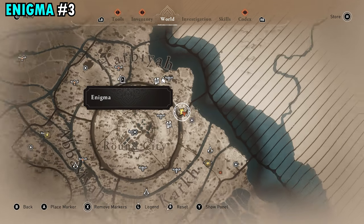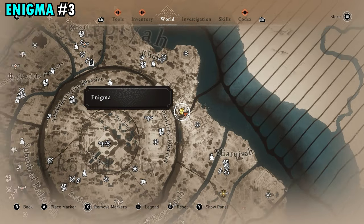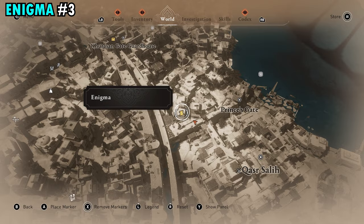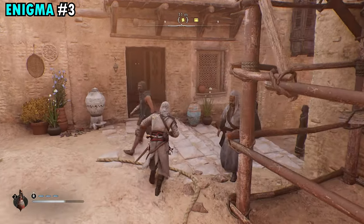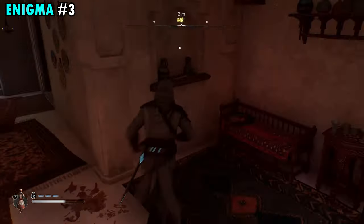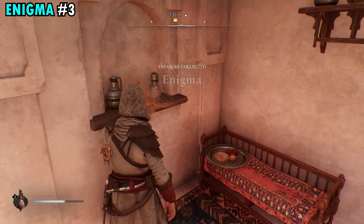Enigma number three is going to be found just outside the wall on the eastern side of the Round City, in this building marked on the map. Once you make your way over here, walk in the open door on the first floor and you're going to find the scroll on the wooden shelf in the back corner.